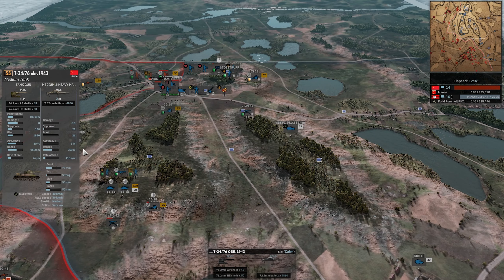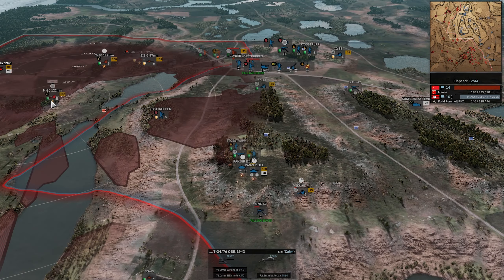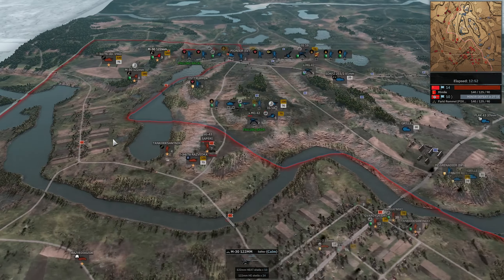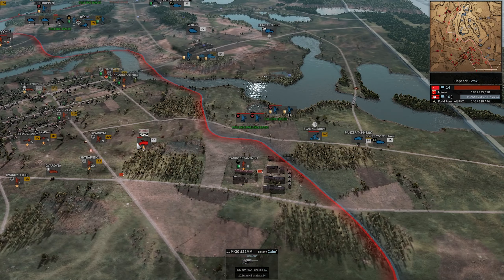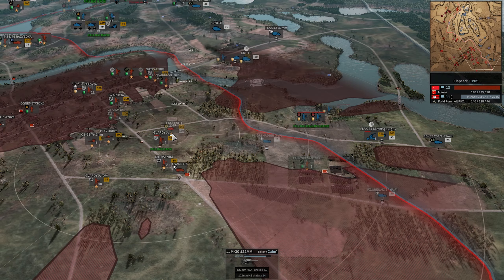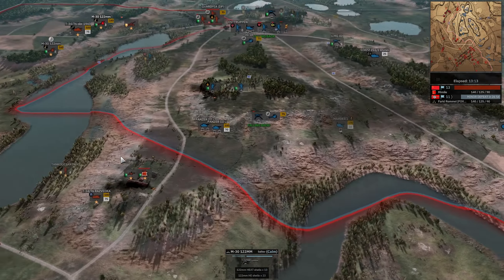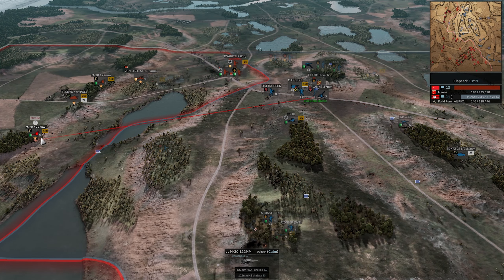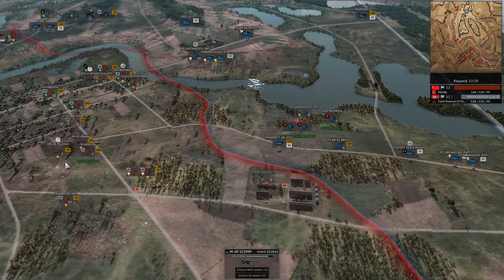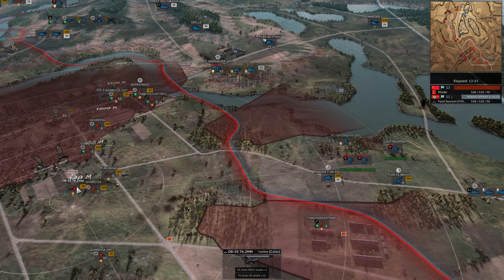T-34-85 going for the mortar — if he gets this kill, that would be huge. The 88 is lining up, lands its first shot and penetrates. T-34-85 stops firing at the mortar — Farid, you had a chance to kill the mortar! Wait — Mameel had a chance to kill the mortar. Flak is now pinned. M2A1 driving through, trying to do some surrenders, succeeding. Tanker on that flag — 14-10 for Mameel. But Farid is making significant progress on this hill. The OB-25 is in — the Super OB-25 is the most mighty weapon in all the game, just kidding. But this thing is cracked; it's the best non-2K infantry gun in the game, hands down.